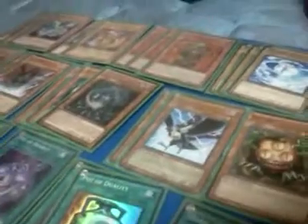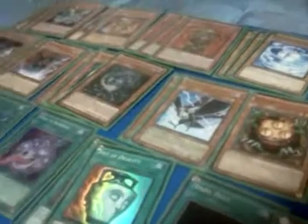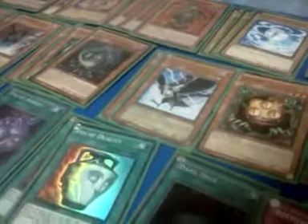Triple Chaos Sorcerer - another beat stick of the deck. 2300 attack, banishes any face-up monster once per turn. If you have Gachi Gachi out he becomes a 2700. Double DD Crow - this is a quick and easy way of putting darks in the grave and controlling their graveyard. It's actually saved me a lot against Monster Reborn, Call of the Haunted, Pot of Avarice, you name it. They activate something, DD Crow - they're like, what? It's just too good, I love DD Crow.